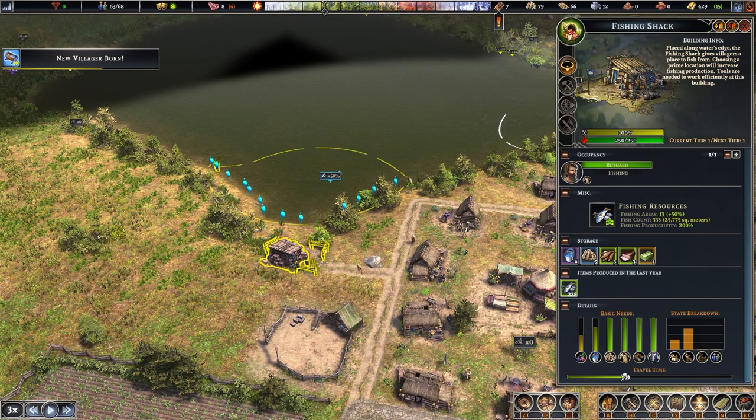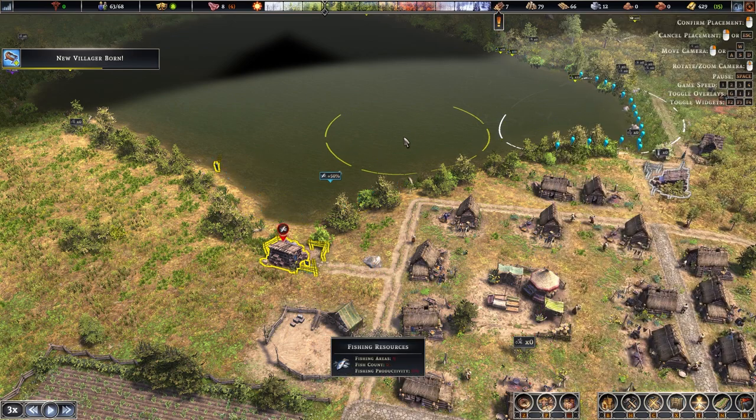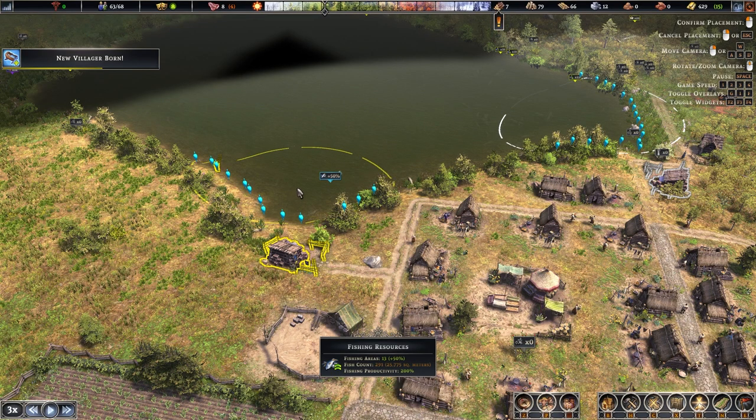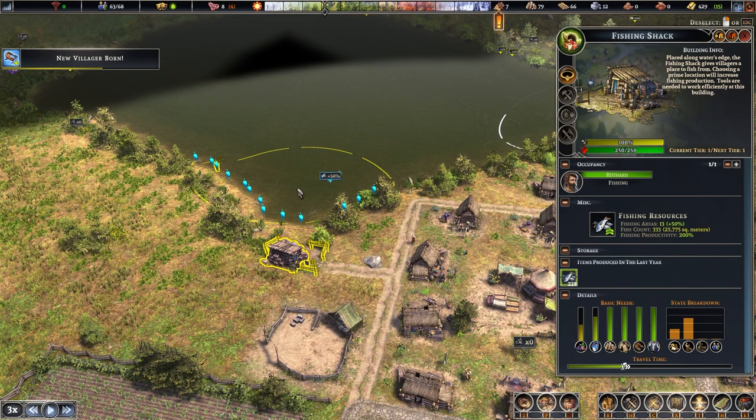Build fisherman's huts early on as they provide a lot of food. When placed, the work area defaults to being centred around the hut, which is often not ideal. Click the retarget button to move the work area somewhere better. At the bottom of the screen you can see productivity, fishing areas, and fish count — play around with the placement to find the best location.